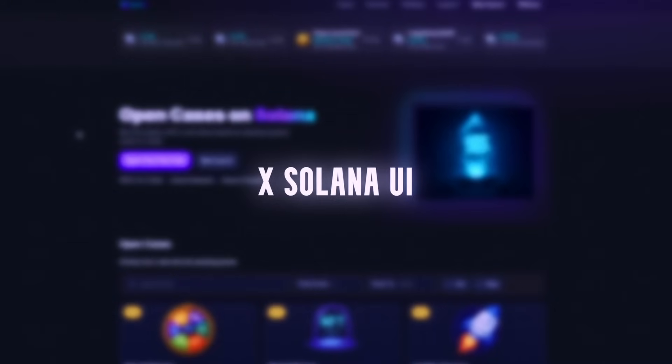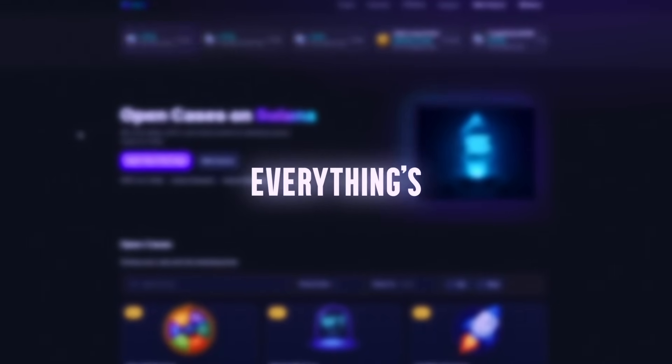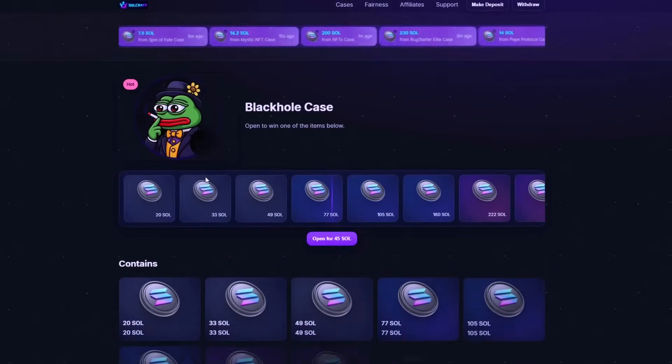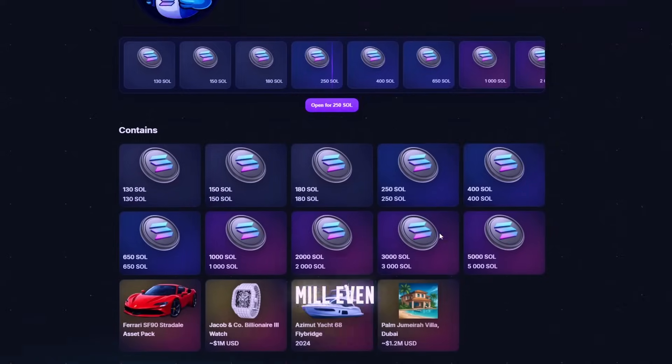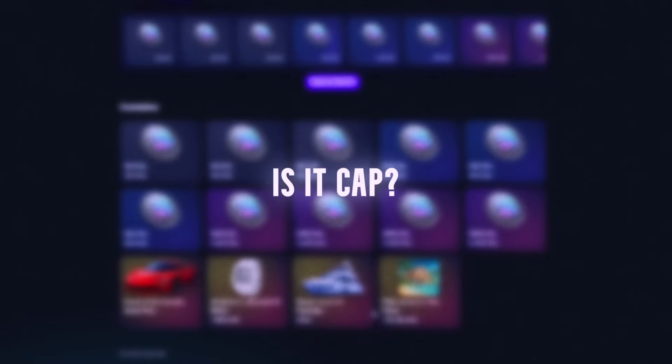We're diving into one of the craziest crypto platforms I've seen lately. The whole vibe is cyberpunk x Solana — UI is clean, cases look juicy, everything smooth as hell. What's wild is some of the drops here aren't just coins or NFTs. I'm seeing Lambos, watches from Richard Mille, even yachts and Dubai villas listed. Is it cap? We'll find out.